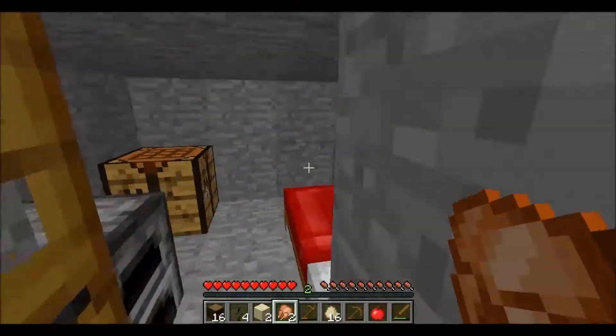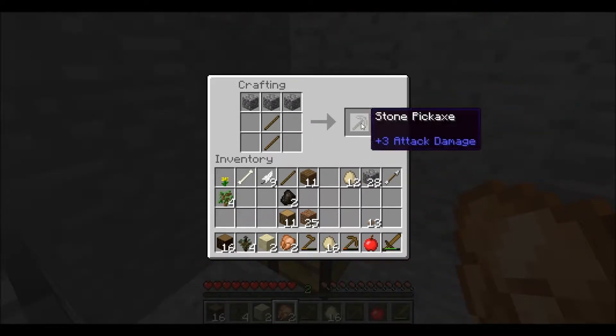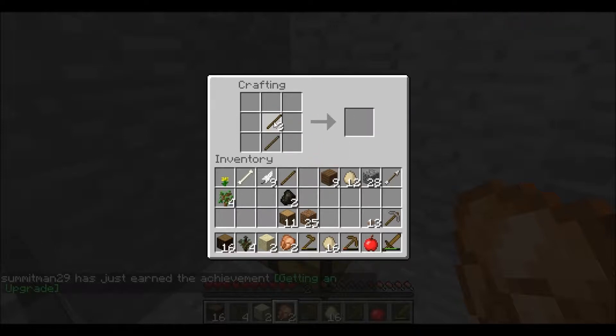Yeah, we are nowhere near prepared, are we? But that's okay. This is what makes the fun of it. I used to always be prepared. Do you have this on easy, medium, or hard? Standard setting I think is two, which is normal. Two pickaxes each, or? That should be enough.